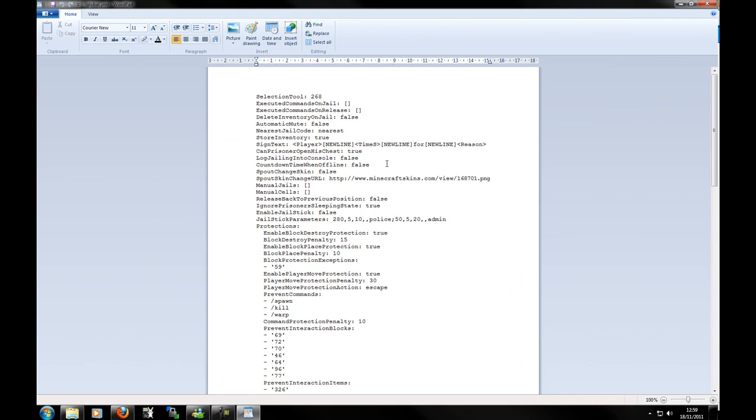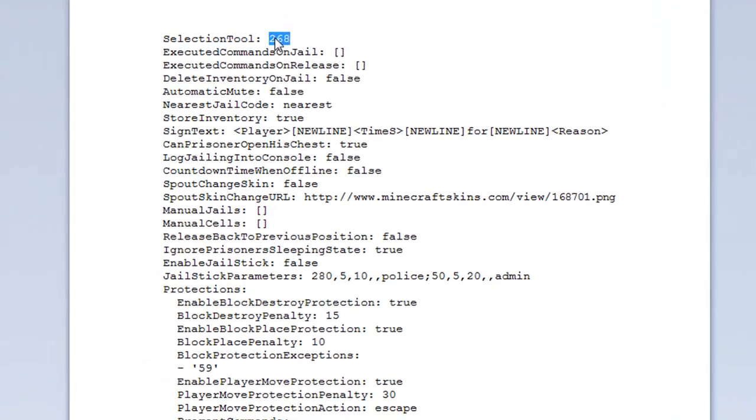Let's go over the global.yml configuration. The 'selection tool' setting is the ID of the selection tool — you'll notice we used the wooden sword. If you want to change this, you can change the ID there. 'Executed commands on jail' — these are commands executed by the player when they escape from jail. For instance, you could do '/home' so when the person is released from jail they teleport home.